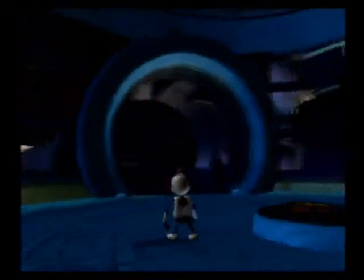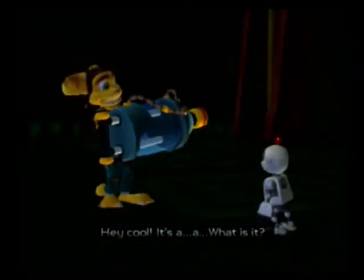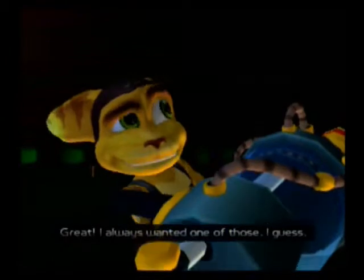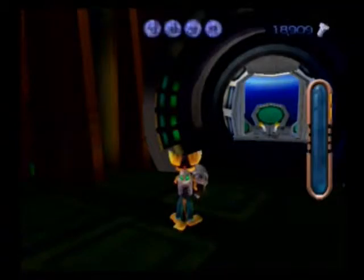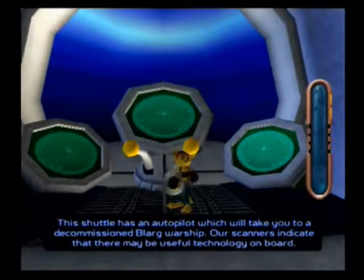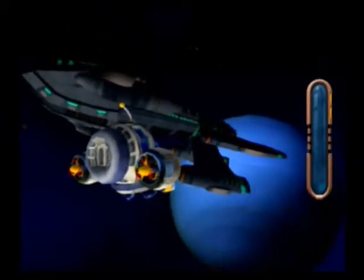Once we find the door — there it is — return to Ratchet. So now we have it, but granted, can't use it. We're going to go suck cannon. Now we have two options — we're going to go to this area first. We're going to go to the warship.